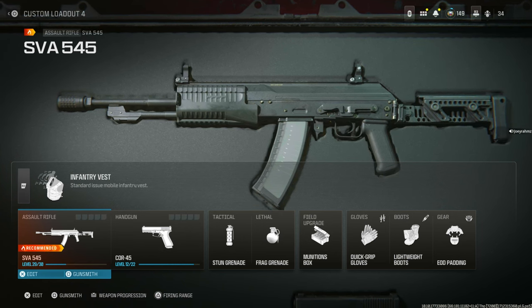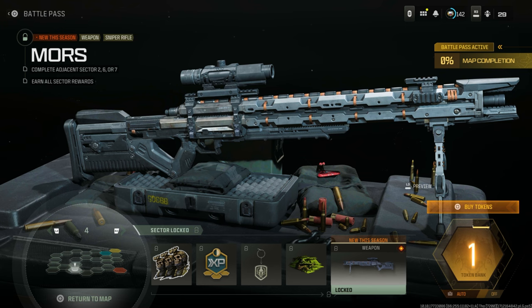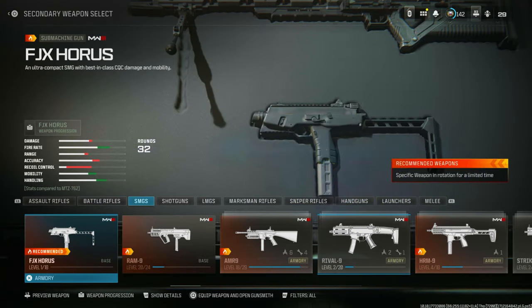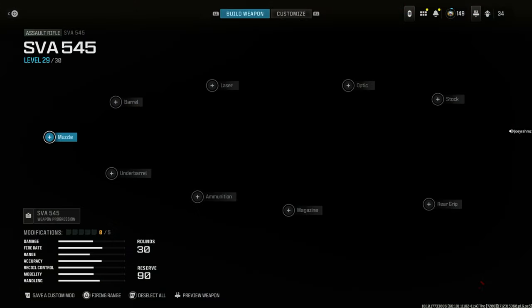First, you need to have the base weapon unlocked — meaning you have to have the gun actually unlocked for this to work. Weapons from a battle pass are completely fine if you have them unlocked already. You can get any attachments you want without even leveling it up to level two — you don't need any levels on it, just the base weapon unlocked.